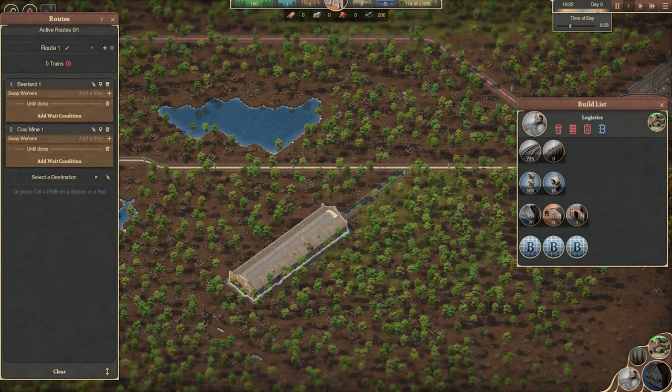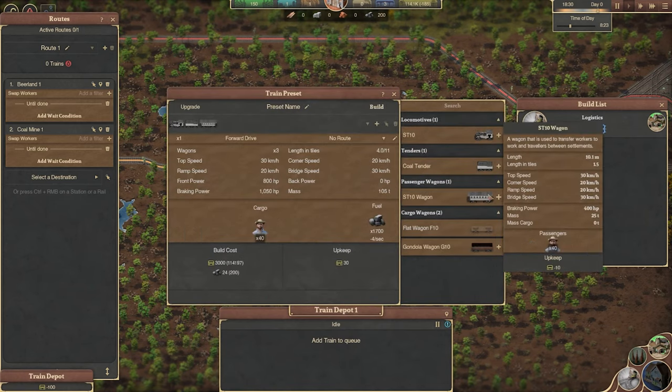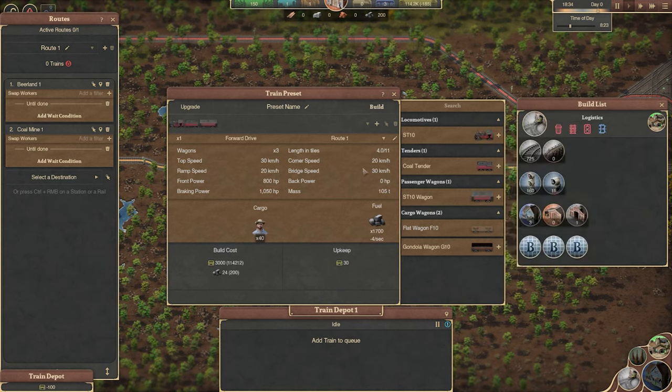Once that's built, select the train depot and click 'Add Train to Queue' to open the train preset menu. Here you can build trains and save them as presets to quickly build them as and when you need them.